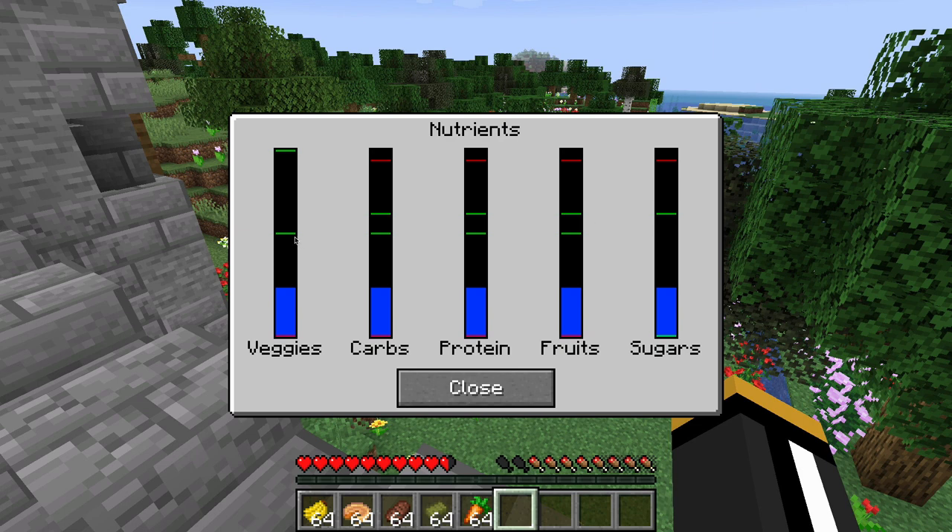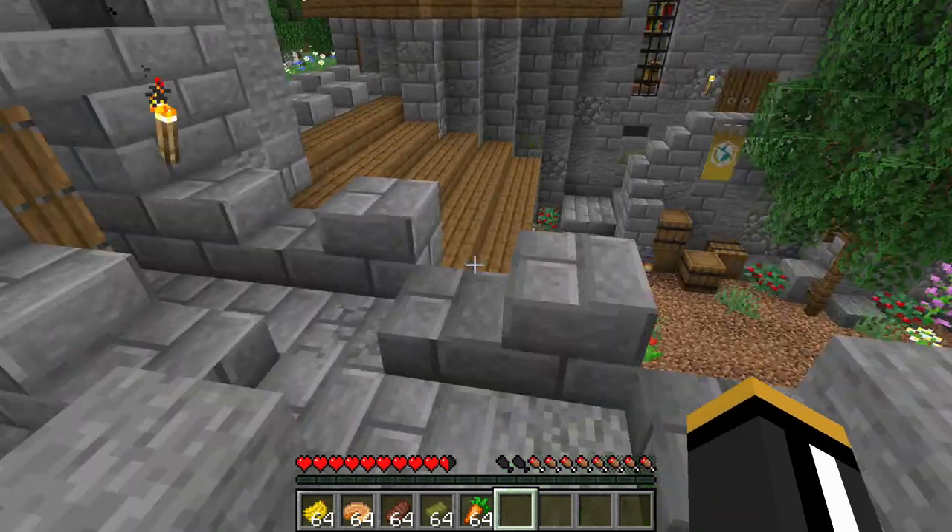With veggies, we don't have a red line at the top. Instead, we have a green line way up at the top, and when we hover over it, it says our target cap is infinite nutritional units — meaning we can eat as many veggies as we want and still be within our target. This is helpful if you have all your nutrients balanced and don't want to push over the green line — you can just eat vegetables for a while. We have the opposite situation with sugar: sugar is a non-essential nutrient, meaning you don't have to eat any of it. Our bottom green target is zero nutritional units, so you don't need any. As long as you stay below the top green line, you'll be within your target.